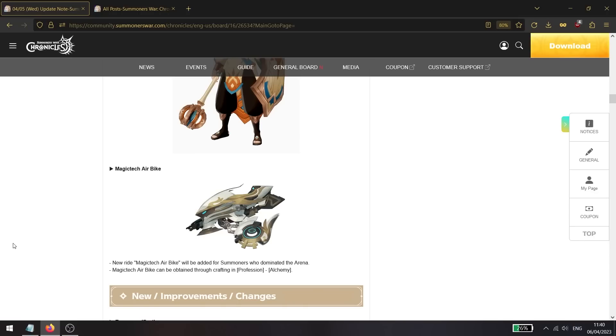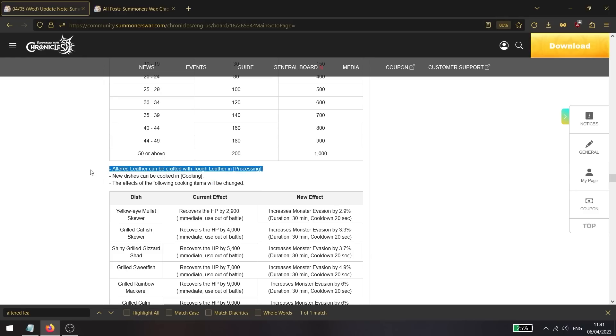Starting with changes for both servers: first, we're getting a new magitech air bike. It is a craftable ride that requires materials from the arena, the battlefield, and the hero area. It has a fast movement speed and is basically a decorational new ride.